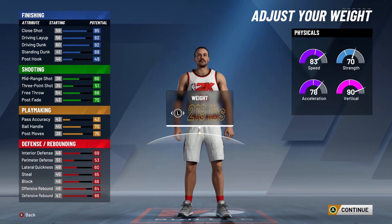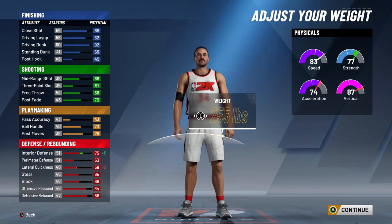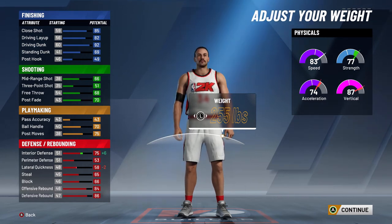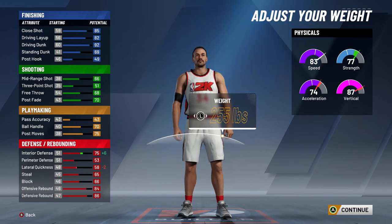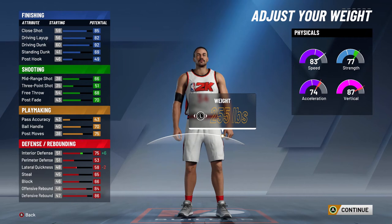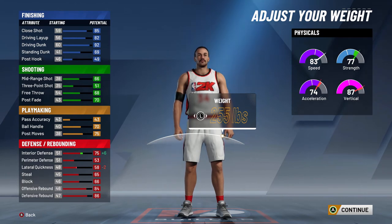As you can see, the speed, acceleration, and vertical are now very high. We're gonna max out all the weight, so speed is gonna be 83, acceleration 74, vertical 87, and strength 77. Barkley wasn't that fast and didn't jump super high, but with this tweak we're gonna make this build very strong, especially against the very slow but big centers and power forwards you find in the Neighborhood.